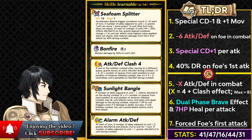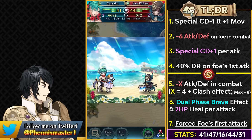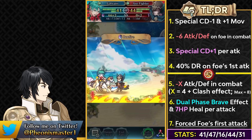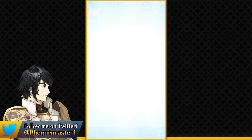He also has a 40% damage reduction on the foe's first attack, making him really bulky with that forced foe's first attack — he shreds attack, gets damage reduction, has high defense, and does a lot of damage with Bonfire off his high defense. He also has Alarm Attack Defense, which is going to be really helpful for other cavaliers who can run something else in their B slot like Guard, a Tier 4 Loud skill, or Low Attack Defense. Here we see the forced foe's first attack in action as the Axe Fighter attacks Ephraim first even though Ephraim was initiating. Because of this forced attack, Ephraim charges up Bonfire and retaliates with massive damage. You can even run Ignis on him to do even more damage from his high defense.